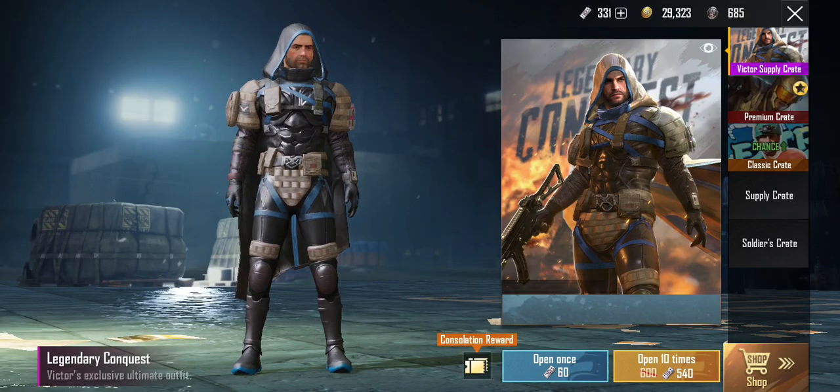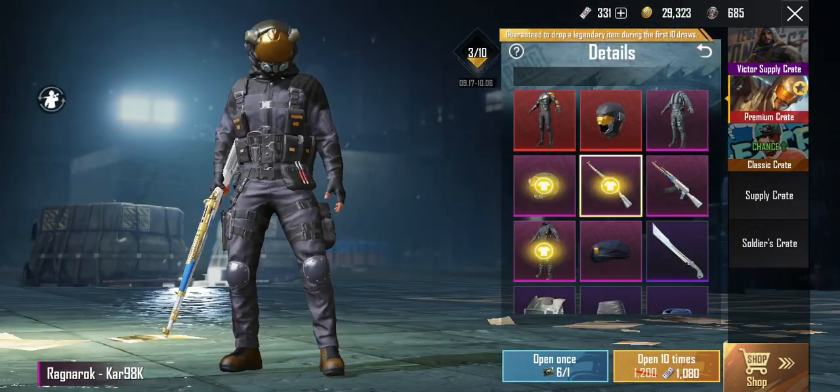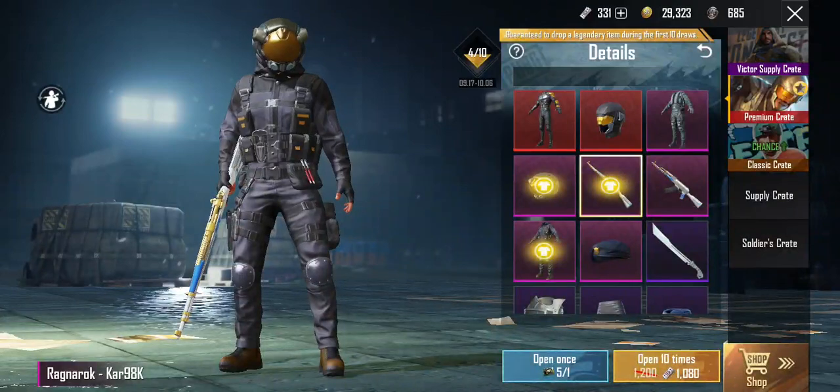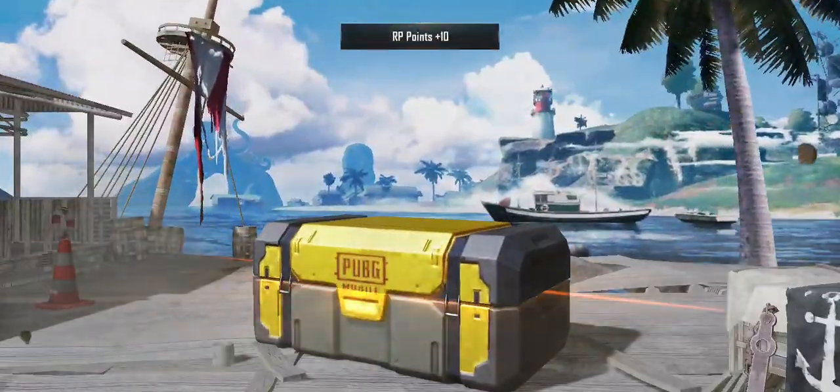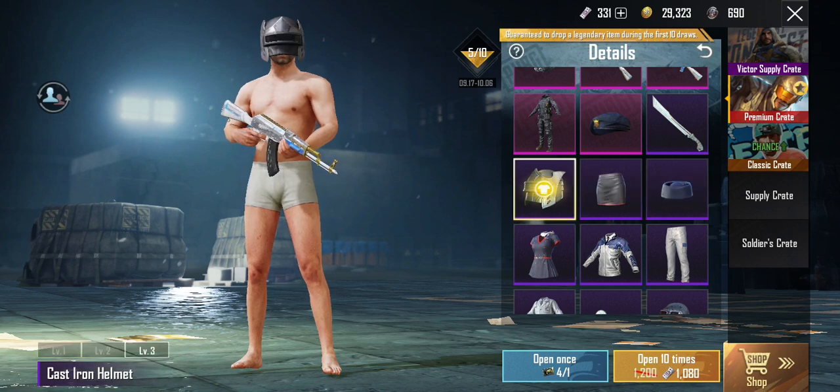Let's refresh that crate. Sometimes when you refresh it, it works. Let's go. Come on PUBG, give me something good — anything, anything. Give me at least an epic item that I don't have.